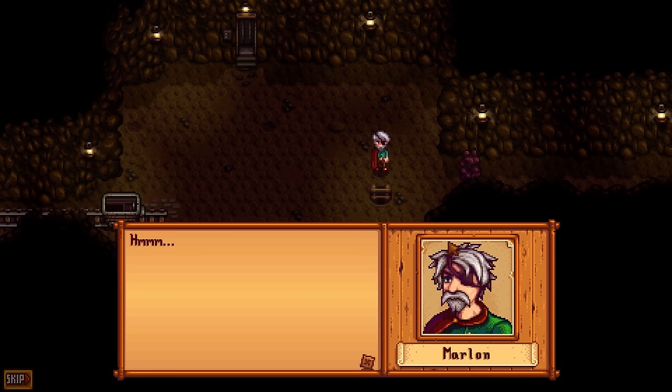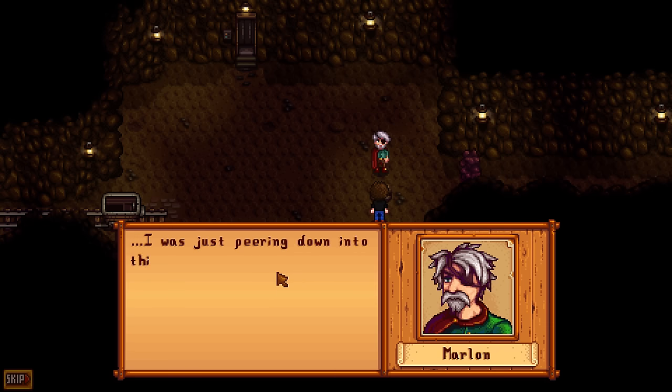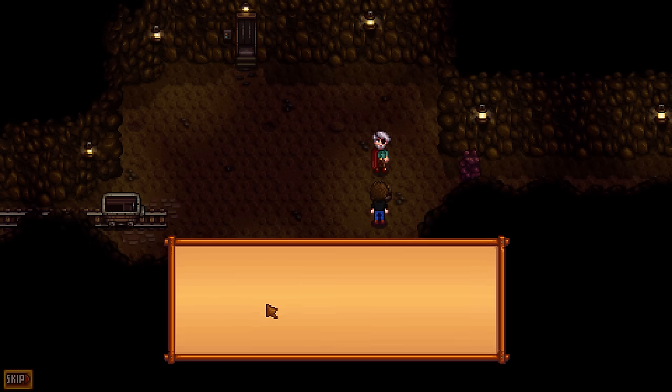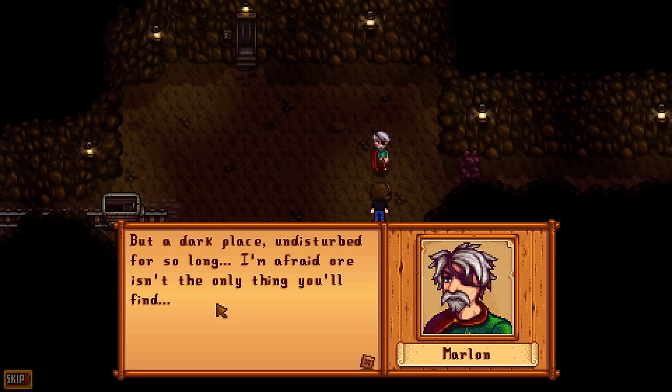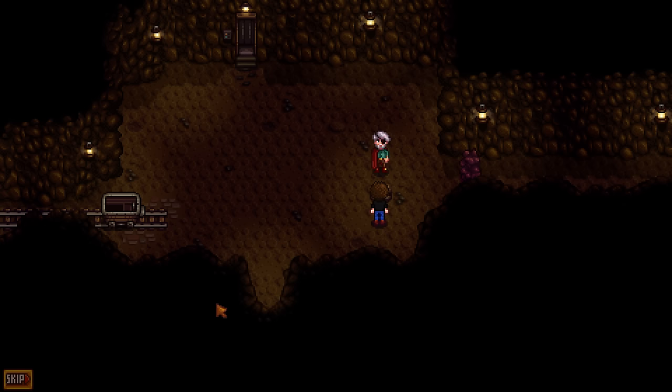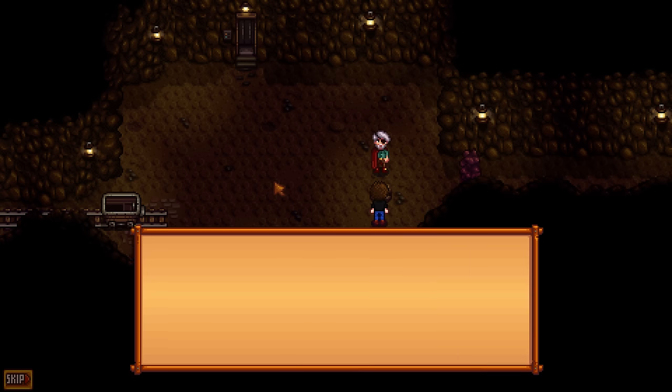Wait, who the fuck is this? Marlin. Just peering down into this old mine shaft — it's been abandoned for decades, so there's probably good ore down there. But it's a dark place, undisturbed for so long — I'm afraid ore isn't the only thing you'll find. Here, take this, you might need it. A sword! Okay, that's good. My name's Marlin, by the way — I run the adventurer's guild right outside. I'll keep my eye on you. Prove yourself and I might think about making you a member.